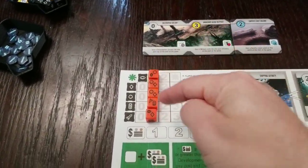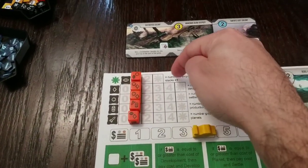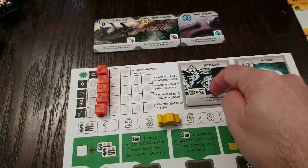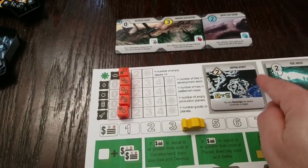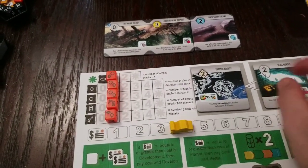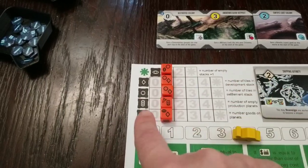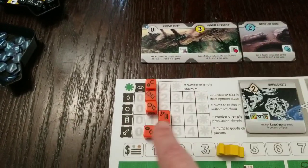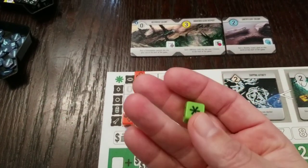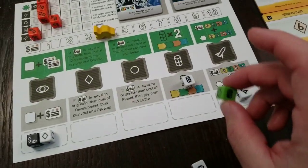Before you roll for the bot, you adjust these little indicators so you know if the bot is going to prefer one action over another. It says look at the number of stacks and add one — both stacks, development and world, are full so that's on one. Number of tiles in development stack: one. Number of tiles in settlement stack: one. How many worlds can the AI produce on? Two — so I put that there. How many goods does it have to ship? One. If I roll a wild symbol, it goes for the one furthest right. The bot rolled a produce action.